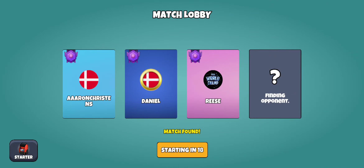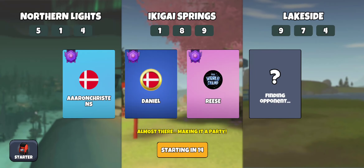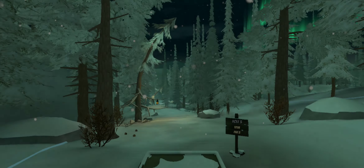All right guys, here we go with today's multiplayer round. We've got Reese and Daniel. We're on Northern Lights, Ikigai Springs 8, so I'm going to be switching to my water skip sapphire bag. Lakeside 9, so I might need my water skip gold. Should be a fun layout here. Maybe we get a fourth joining us late — no such luck.